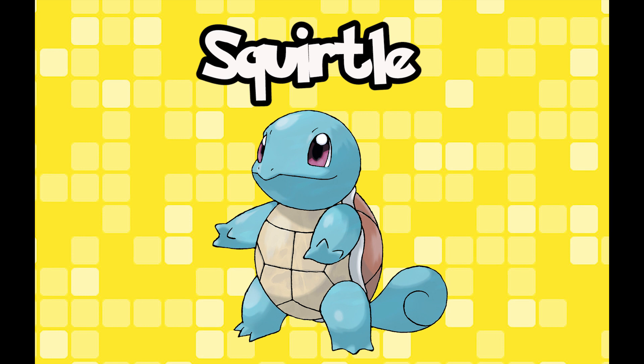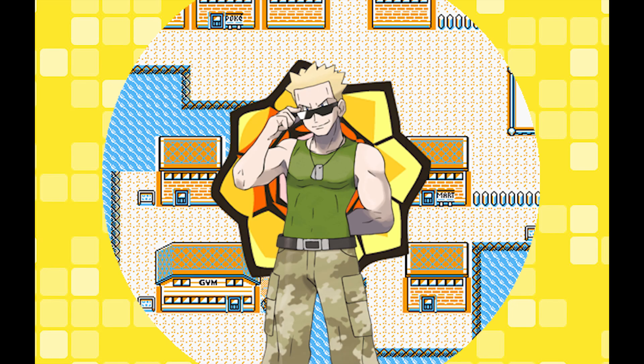Last but not least is Squirtle. Squirtle is actually the one who takes a bit more progression into the game. After getting Cut, you must head to defeat Vermilion's gym leader, Lieutenant Surge.